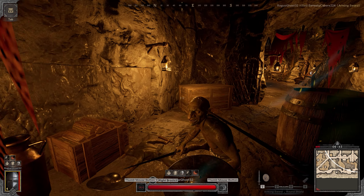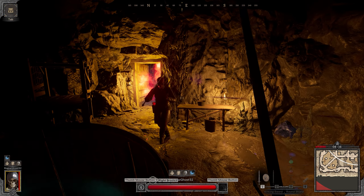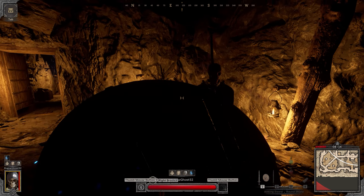Tip number eight is to always aim for the head. It gives a huge damage bonus, and you can even sometimes one-tap something weaker like a rogue, or in this case a warlock — easy tap to the head.